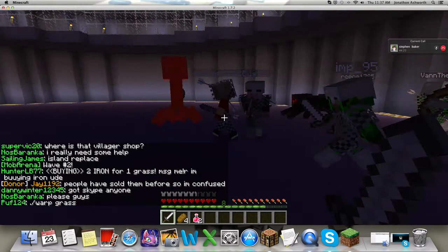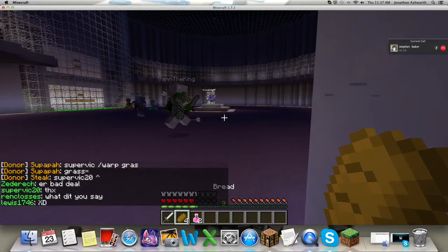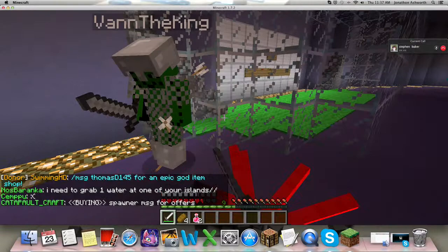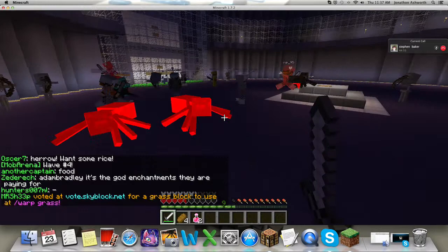A creeper just blew up and took out half my life. I think I'm gonna leave this bridge here. I know what I'll do — I'll build a big thing in front of it, or build a door in front of it and put 'private' above it so no one else can get in. No one can open the door besides us. And then I'll put something around it — like stone around it.